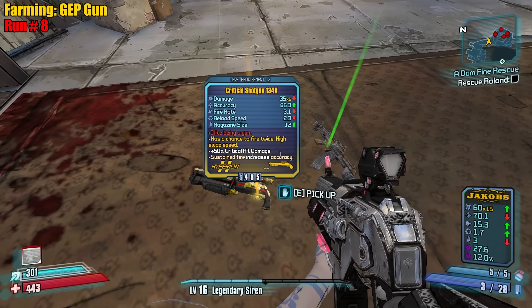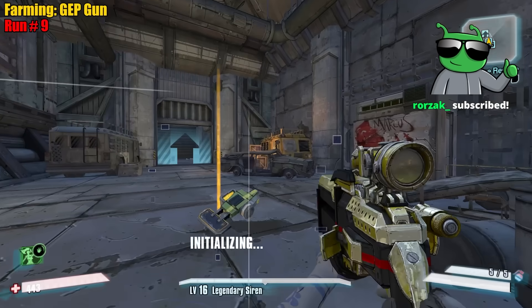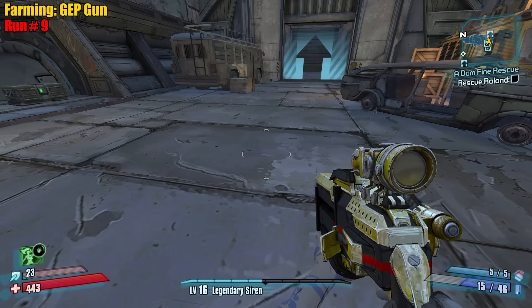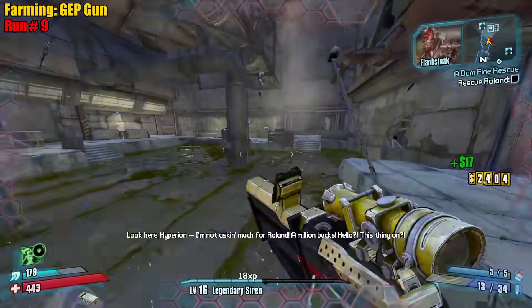We have the shield at 1340 and now the shotgun at 1340. 27 and 15 — so you almost double your mag size. Wait, this might be something.